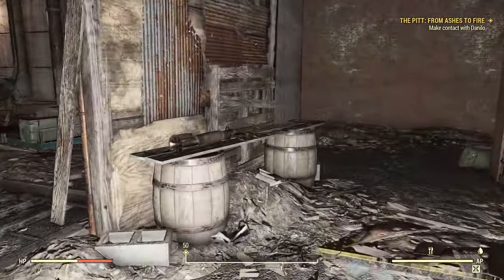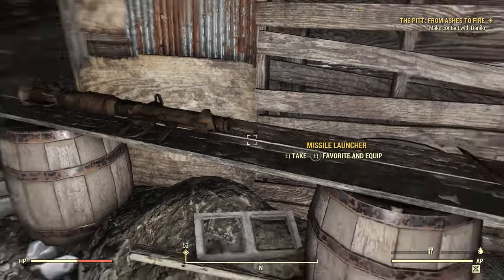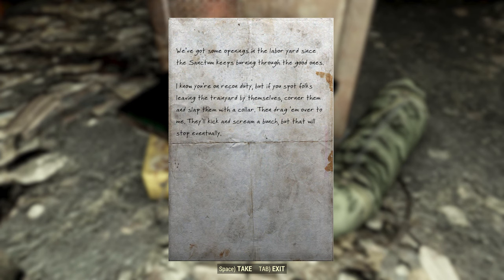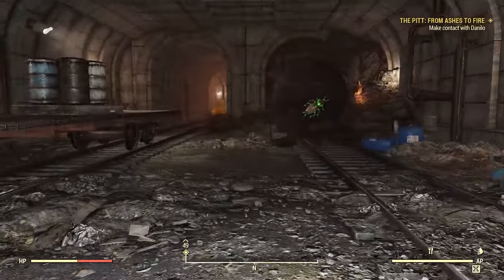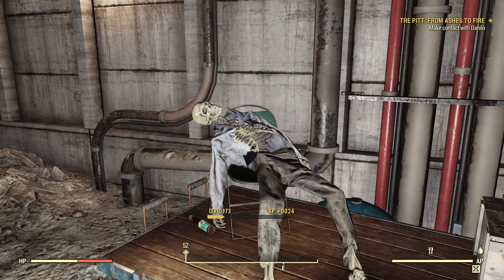Coming over here — missile launcher and a harpoon. I think they made a mistake there; it's odd that a missile launcher can spawn with something other than missiles. Right over here we have a Fanatic note: 'Labor Yard Openings — we've got some openings in the labor yard since St. Tim keeps burning through the good ones. I know you're on recon duty, but if you spot folks leaving the train yard by themselves, corner them and slap them with a collar, then drag them over to me. They'll kick and scream a bunch, but that'll stop eventually.' That is the first note we found from the Fanatics, and I think the first post-war note found here.